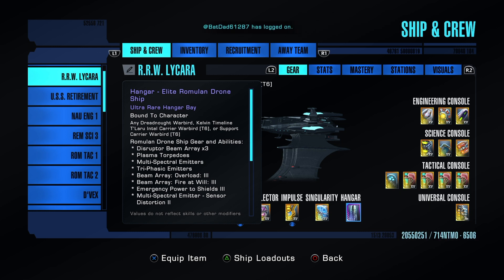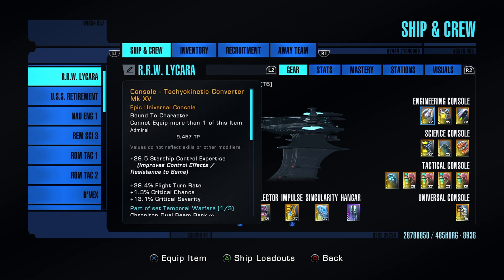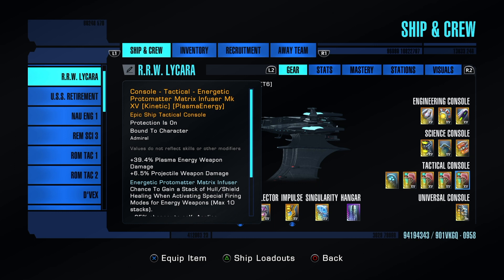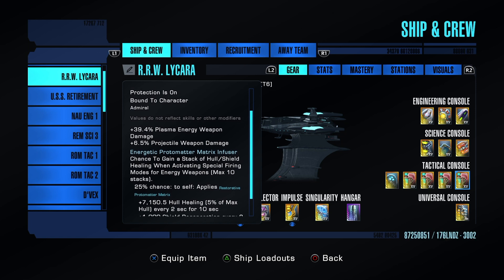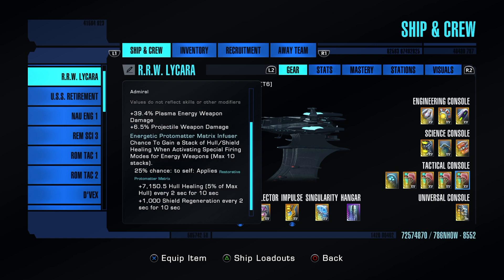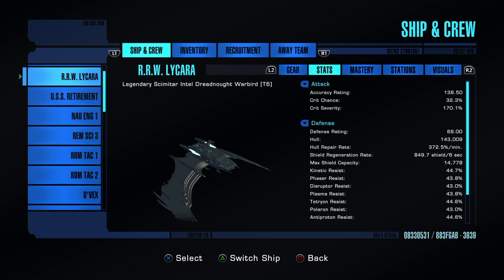Elite drones from the fleet starbase — most of you know that. This is a typical PvP console loadout, nothing special. The image refractors I might swap out in the future for something that boosts control or crit severity. We're running four protomatter matrix infusers — all plasma — which provides a lot of healing. Between placates and cloaking, they do come in handy.